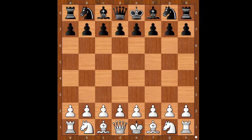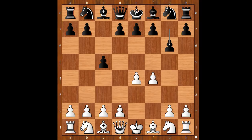Carlsen had the white pieces and he started with e4. Ding Liren played c5, the Sicilian defense, and now f4, going for the McDonnell attack.